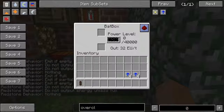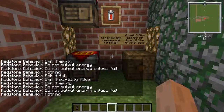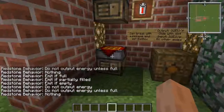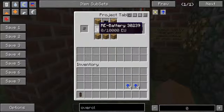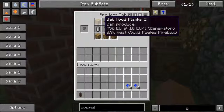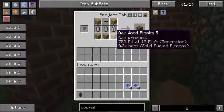I always leave the redstone setting on nothing because I don't find it useful. This is how you make a Bat Box: three rechargeable batteries, copper cable, and five wood planks.